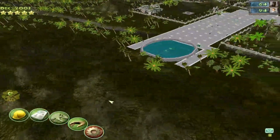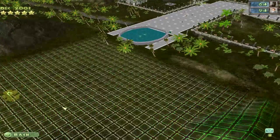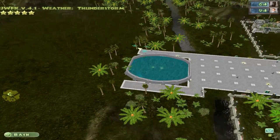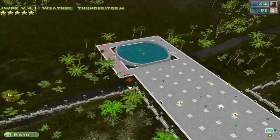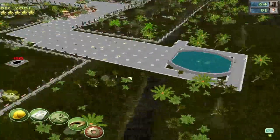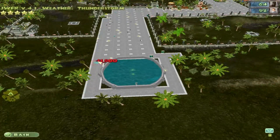There does seem to be a mountain in the way, so we'll just clear up that mountain. Nice. I guess we'll surround it with fountains.